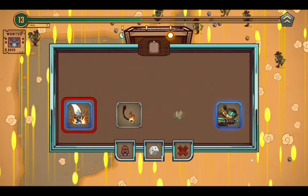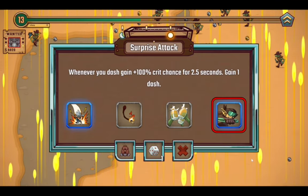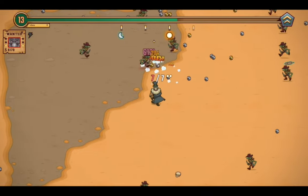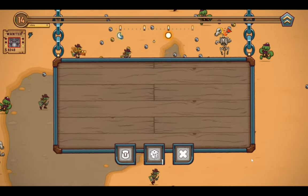Interactive time options: Hero Landing, Running on Fuels, Drinks on the House, Surprise Attack. I'll take Drinks on the House — 70% of projectiles are less accurate from the enemies, and that's always a good thing for me. It's nice that I got that upgrade so early.